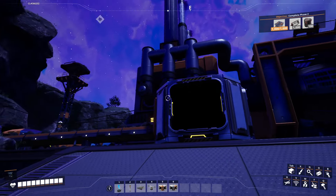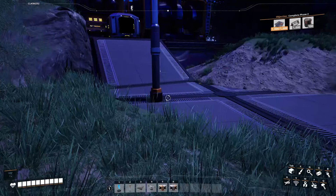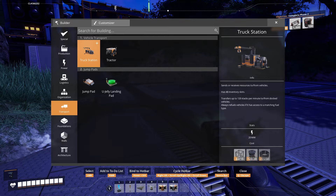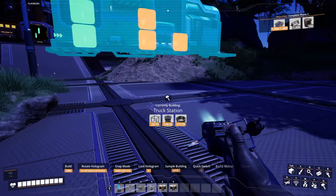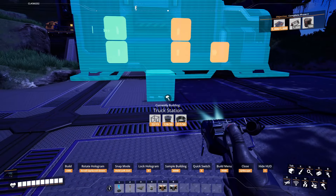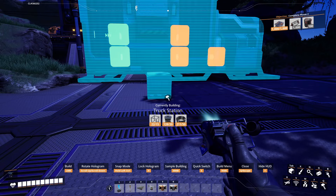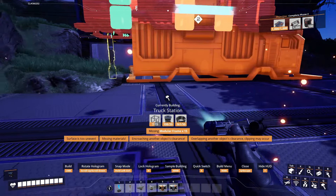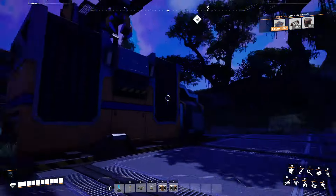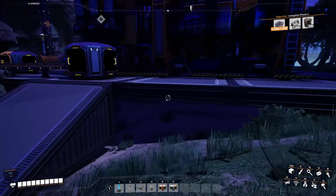First up you need a node like this one here where your cargo will originate from. Then the next step is we need to build ourselves a truck station. These have a front and a back side. The back side has openings for conveyors as you can see, and the front side has this little cargo box in front of it. You left-click it to place it down — this side is for the trucks, and the back side is for loading and unloading purposes.